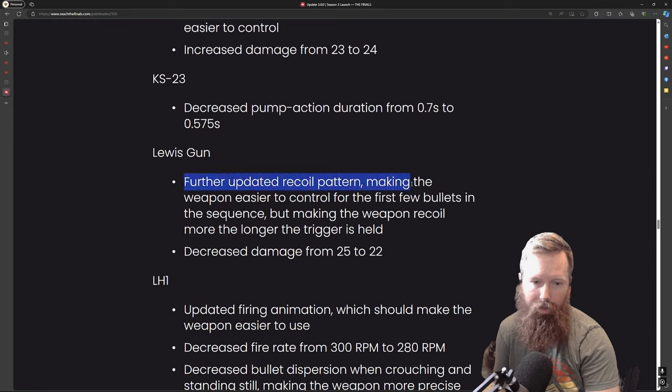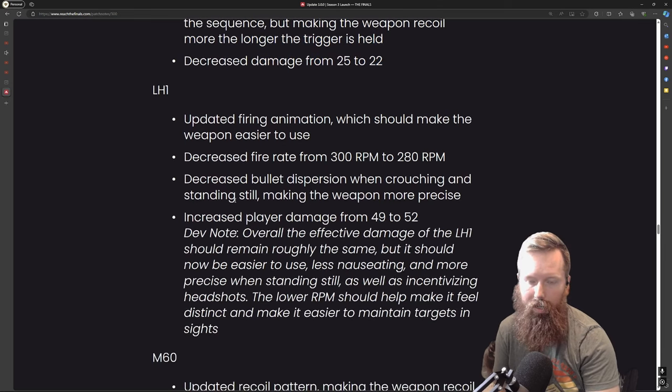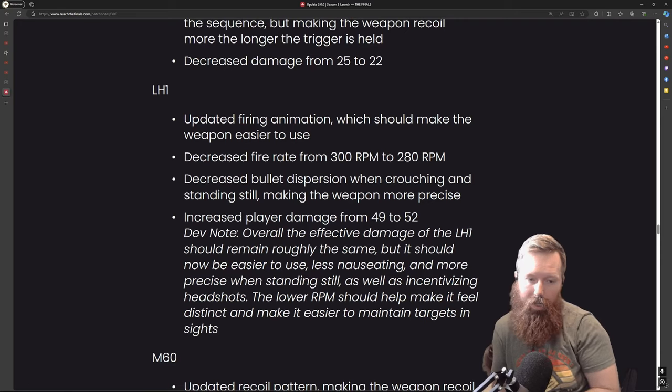The Lewis gun update changed the recoil pattern. I really liked the Lewis gun, and they decreased the damage — that's kind of interesting. I was hoping maybe they'd do something with the other LMG, but I really liked the Lewis gun for the heavy. The LH1 is a sleeper gun. They made another change in the 3.1 update — I think this was my first gun I reviewed. It's outstanding for the light, long range and close range, with a really nice fire rate.